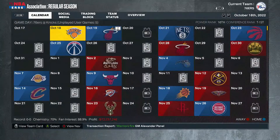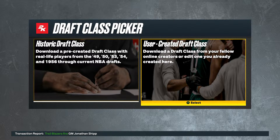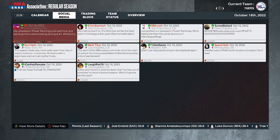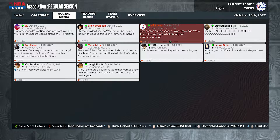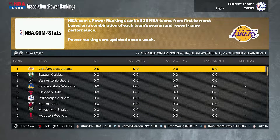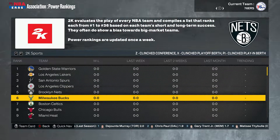All rules are set in the modern era. We're going to load the draft. Let's look at the power rankings first. The Lakers got the number one seed, the Warriors are the host team. The Golden State Warriors got the number one spot in 2K's power rankings. After that: the Lakers, San Antonio, the Clippers, the Nets, the Bucks — those are your top 10 teams.